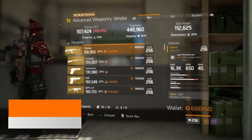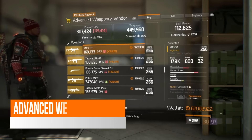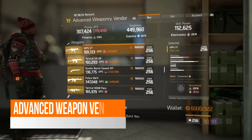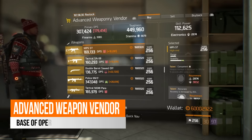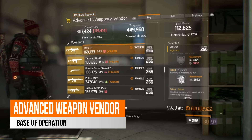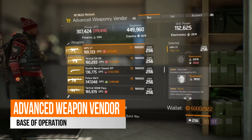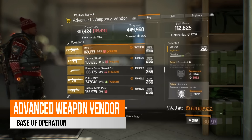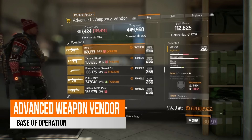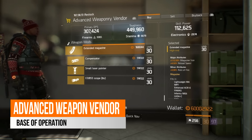In the advanced weaponry vendor in the base of operations this week, there is an MP5ST. It's got competent on it which is a great talent, but it would always be something you'd want as your free talent due to the high electronics requirements. It has accurate and brutal on there, and if you're looking towards an alpha bridge build then maybe this could be something you could use.